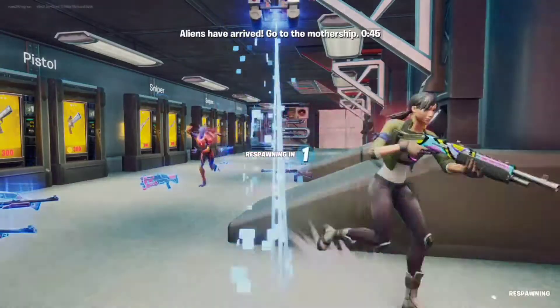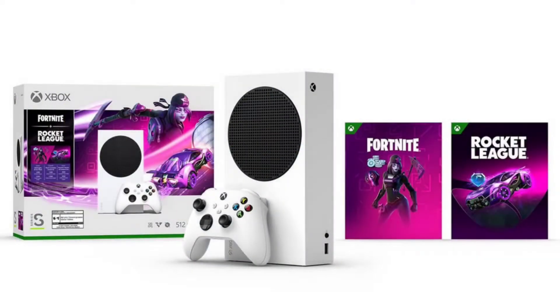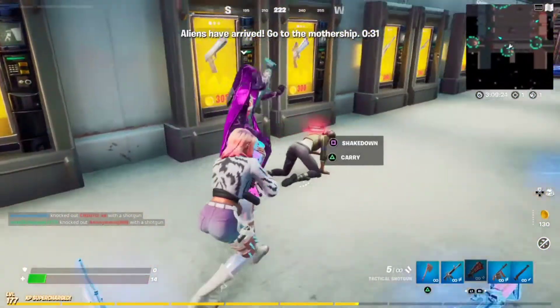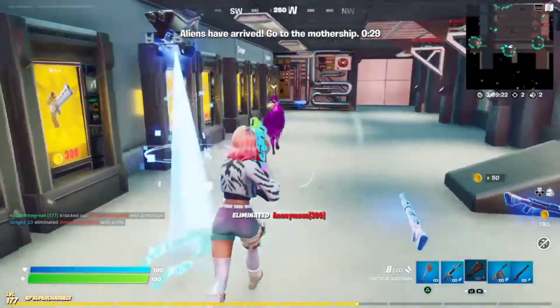This bundle will include the Xbox Series S, a white Xbox controller, the Dark Scully outfit, the Dark Scully Satchel back bling, the Dark Splitter harvesting tool, and 1,000 V-Bucks.